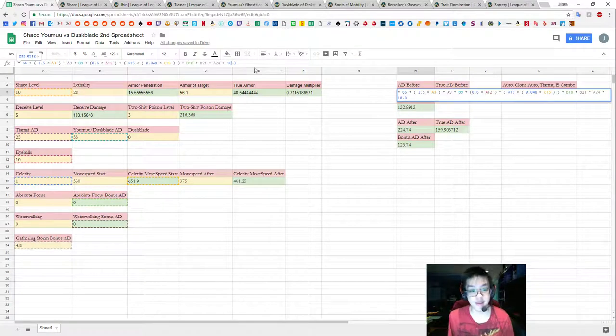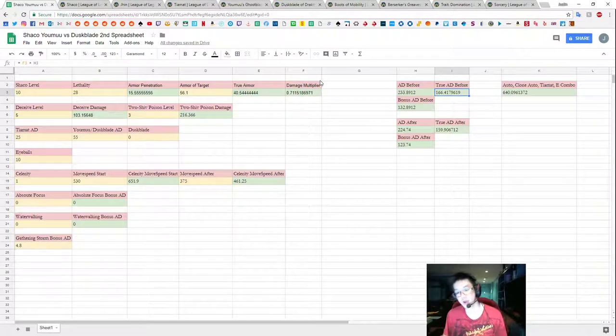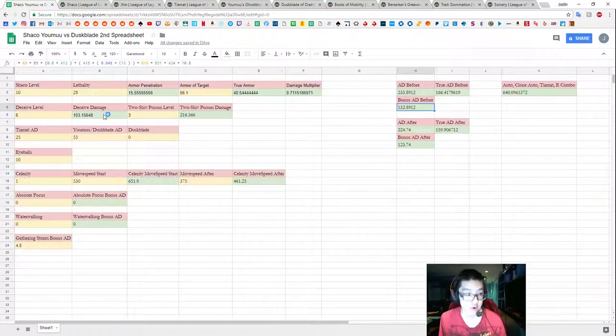When you have all this, 233.89 AD is the amount of AD that you have. But if you're having that much AD, keep in mind how much that actually translates to when you're auto-attacking someone. Remember, we multiply by the damage multiplier. So if we have 233.89 AD and we hit someone, we're only going to be roughly doing 166 damage to the Jhin target we discussed.